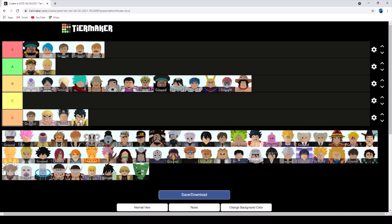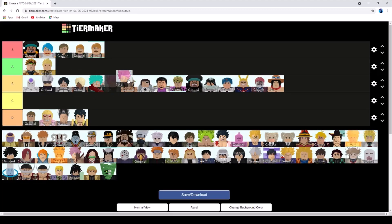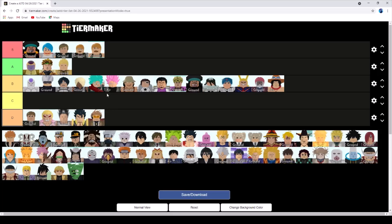Gogeta is way too expensive so I'll give him D tier because you will not be able to place him down immediately. Gojo is a lot less useful than Dio so I'll put him in B tier. Goku Black is decent, another B tier. Golden Freezer is really good - I think he can actually beat further than Ant Kingdom so I'll give him A tier.